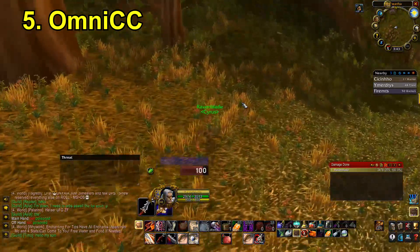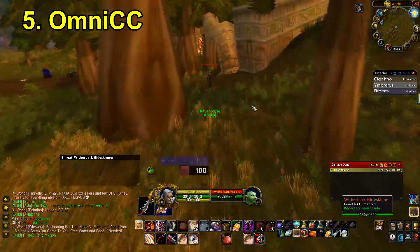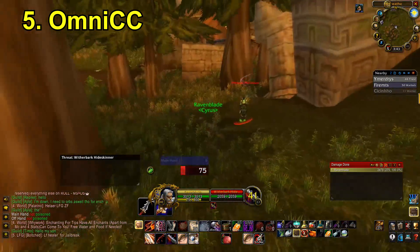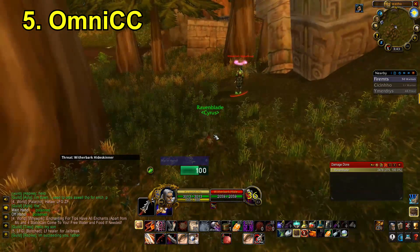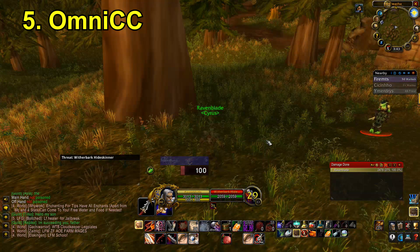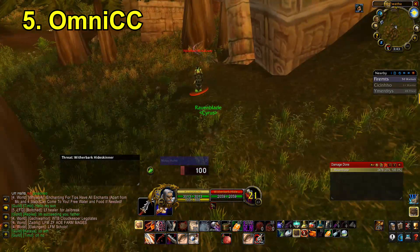The last addon is Omni CC. What it does is very clearly display crowd control effects in the target player frame. If I sap this target here, I can see the sap and precisely how many seconds it has left. You might think this is only a useful PvP addon, but it's extremely useful in PvE — particularly in situations where people use banish or similar crowd control effects, because you have to wait for that CC to come off before setting up your rotation.